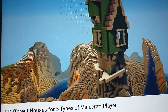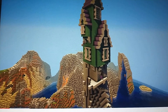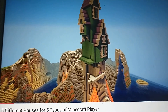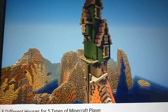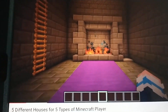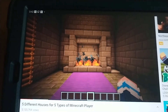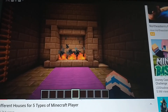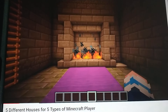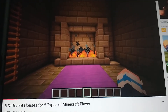...of prismarine blocks for this build, because this player definitely isn't scared of going to a sea temple. And this house has loads of tall towers and overhangs to make it look a little bit unstable. So let's take a look inside the house of a danger player. I'm going to stop you right there — that's the most dangerous thing you could ever do in Minecraft, Lizzie. Let's continue, shall we?